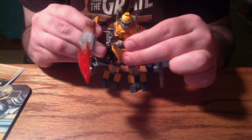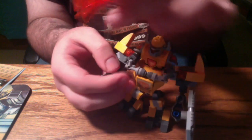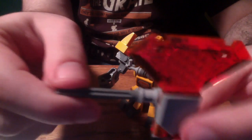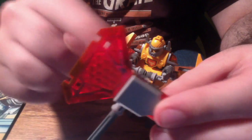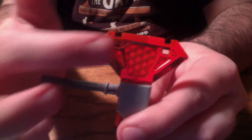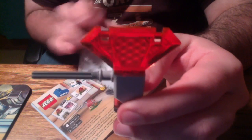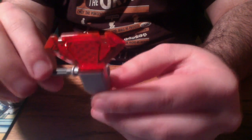What drew me to this set over the other Battlesuit sets was the weapon. He has this cool axe blade piece, number 6166892. It just connects by a 1x2 stud piece and it just looks like a really cool blade piece. This center piece has kind of a cool almost lenticular look, and it reminds me a lot of when the Alpha Team Legos did their magnifying glasses. It reminds me a lot of that — it's really cool.